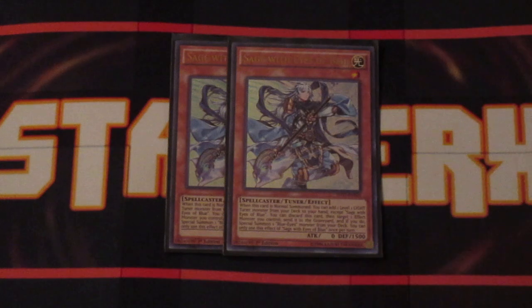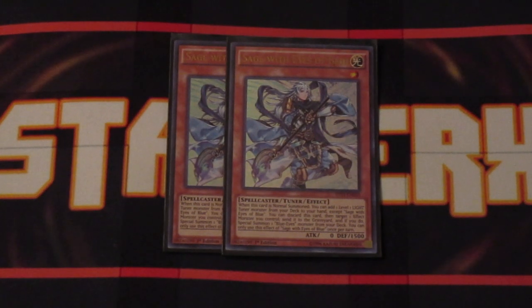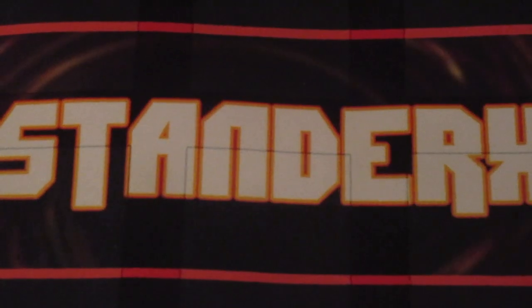Two copies of the Sage with Eyes of Blue. Normal summon Sage and search your deck for another Level 1 Light Attribute Tuner — we have five other monsters that fit that bill, so we'll be doing a fair amount of searching. Don't forget its hand trap-esque effect where you can discard this card from your hand, target a face-up effect monster you control, send that effect monster to the graveyard, and special summon a Blue Eyes monster from your deck to the field. Very handy, especially during your battle phase when you want that additional damage.